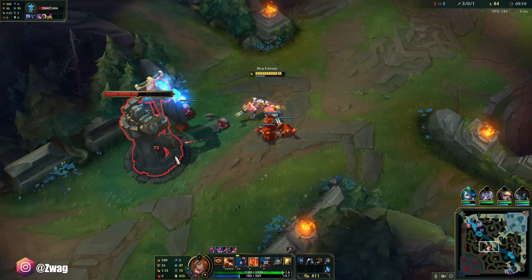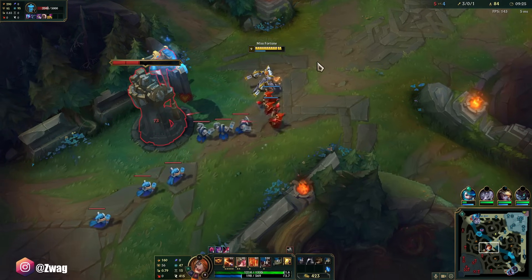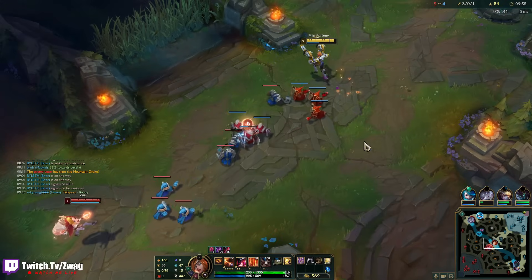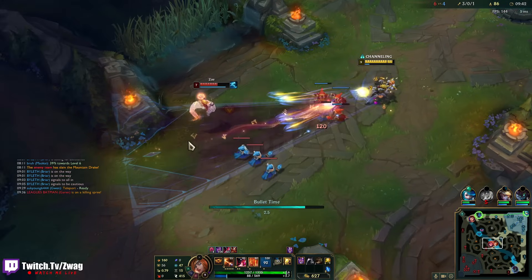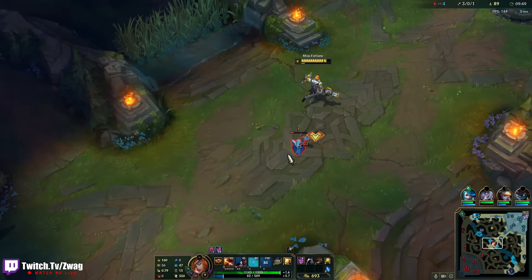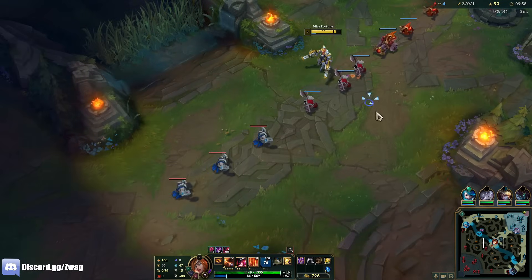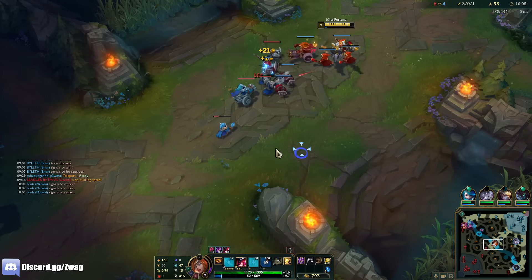I really need Sion not to gank me here. I might just have to ult the wave again. If I use my Q's to farm, I'm gonna have no mana left. I could use autos and try to pick her. I'll get closer to her so when she Q's me, if she did decide to, I'd be close enough to hit her back. Plus, the closer to her I get, the less damage I take from her Q.